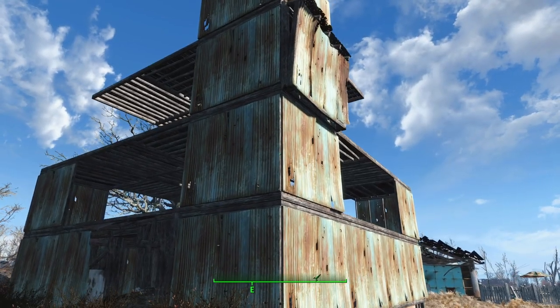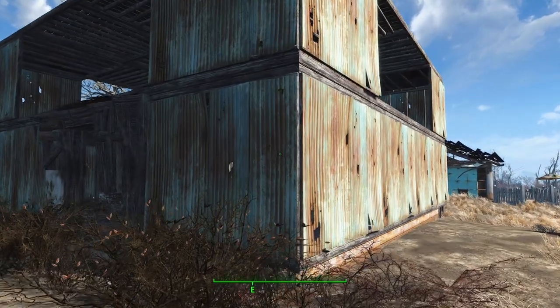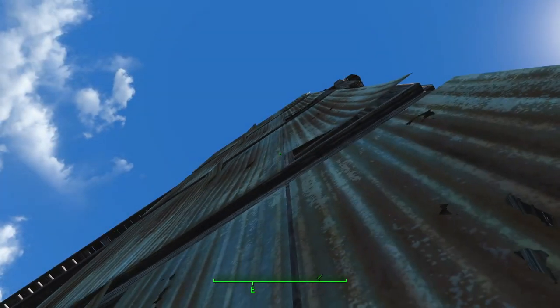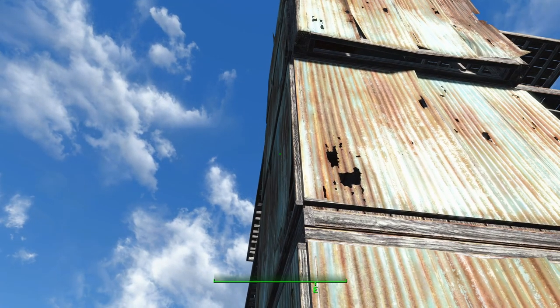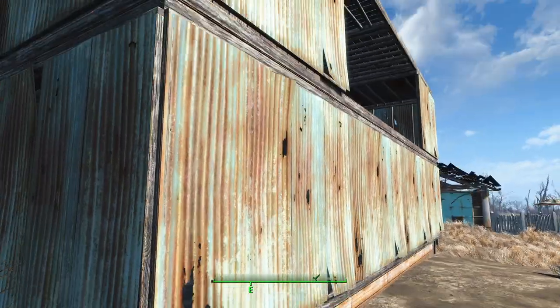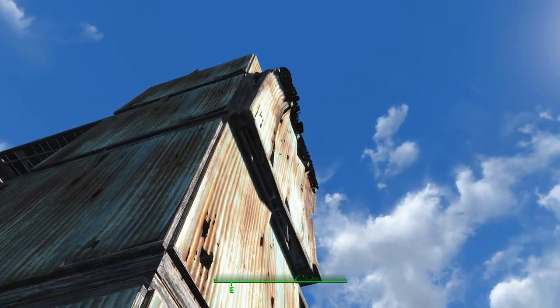In order to climb a wall, what we need to do is first of all find a wall that is vertically straight. So if you have a look at this wall, it is vertically straight — there is nothing protruding out of the wall. If we compare it to this wall over here, you can see that there is something protruding out.